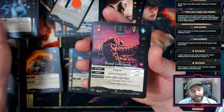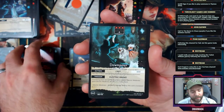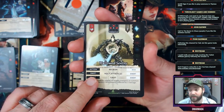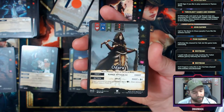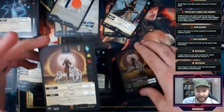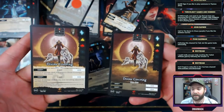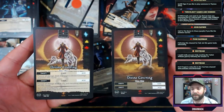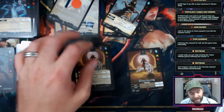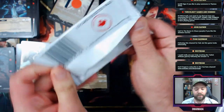Blood Centipede — that's evocative. Downpour again, followed by Hallowed Sentry — cool card, cool art. Odara as a starter and we got another Divine Covering! I like the way the epics are structured in this game — I think it's really smart.